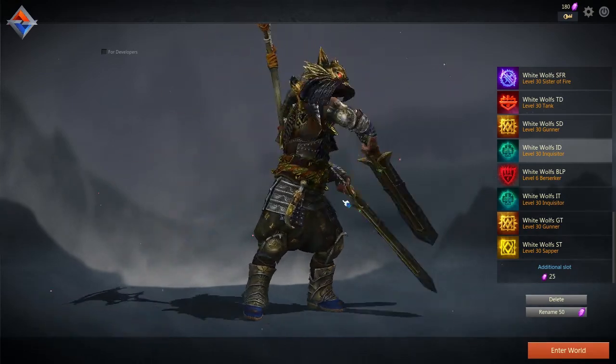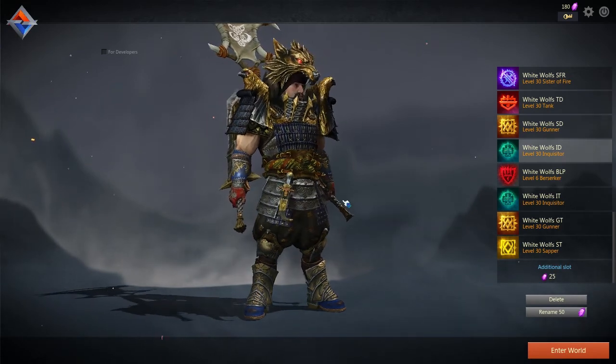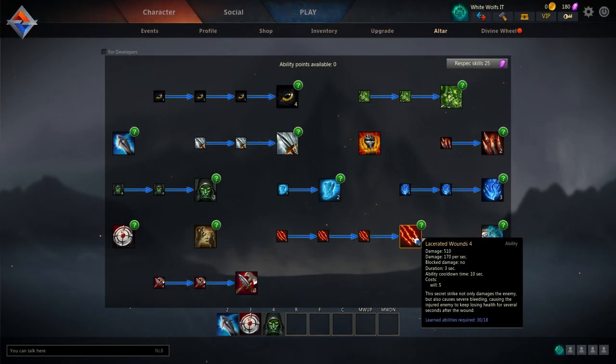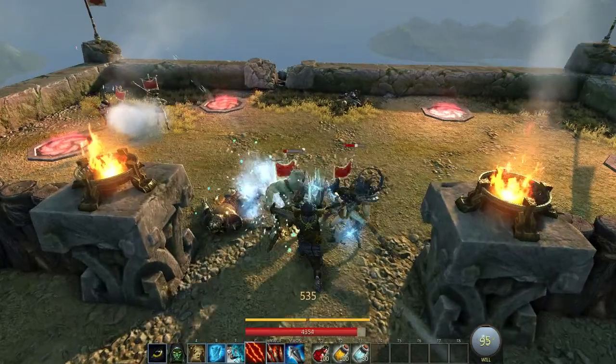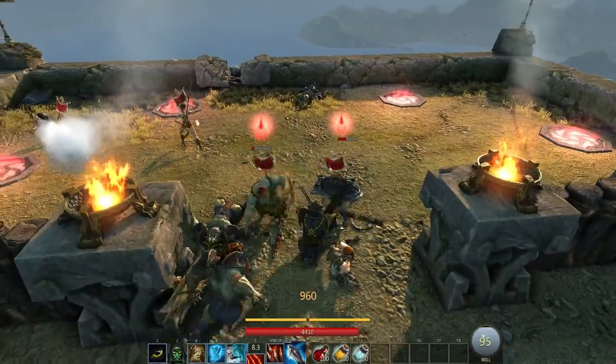A change in gameplay for the inquisitor: the skill Lancaster Wounds now activates even if the victim is blocking. From the moment of impact it starts and you can't block it anymore. In the skill list you can see 'blockable damage' has been set to no — meaning even if you are blocking, Lancaster Wounds will still get you. Even when they are blocking, I was able to get through their defense.